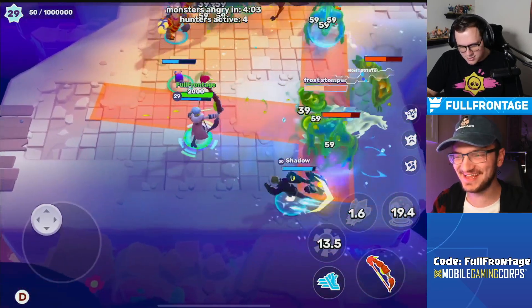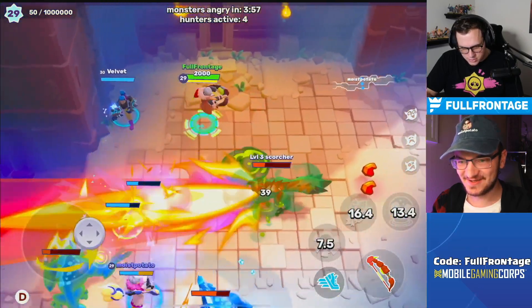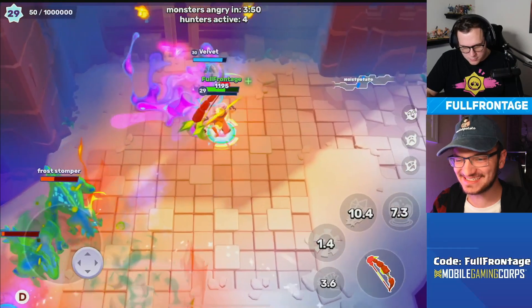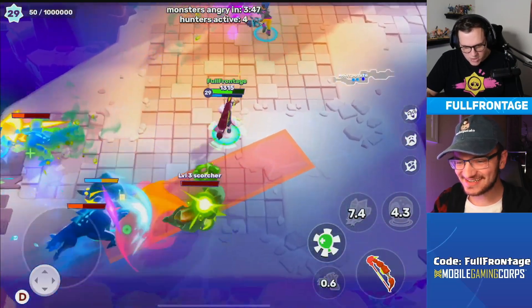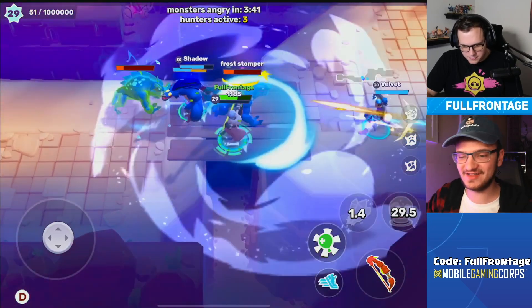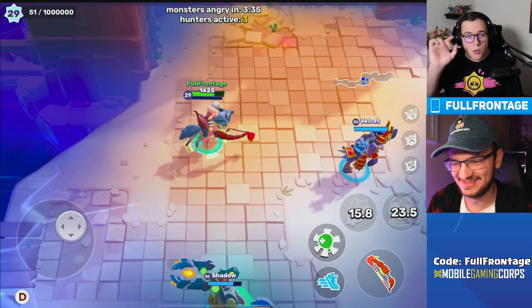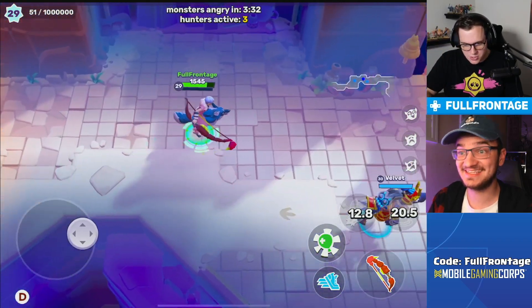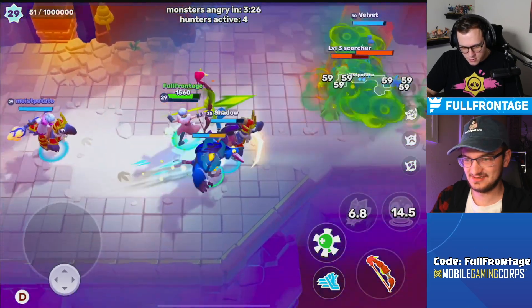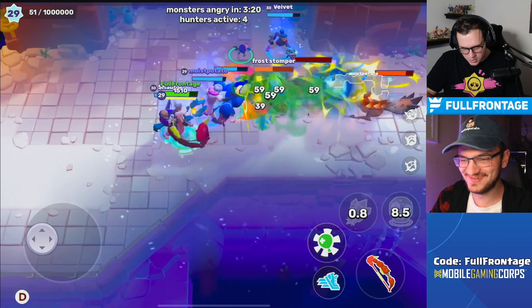Oh man, that was a lot of damage. This is like the second difficulty of raids. There's a scorcher — this just got difficult quick. We haven't even made it to the boss and we're struggling hardcore. I died again. I have a feeling I'm gonna need healing gadgets for this build, and this is normal difficulty, which is crazy.